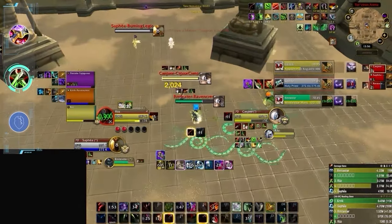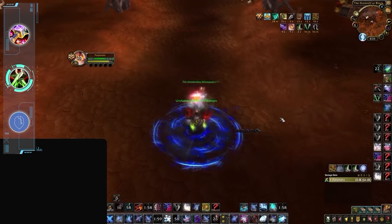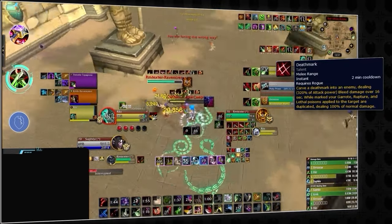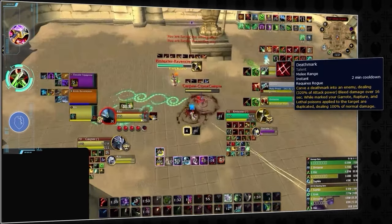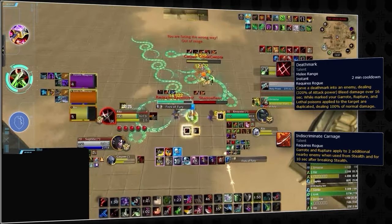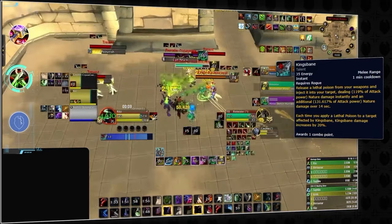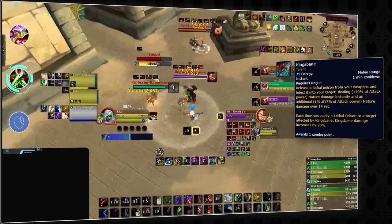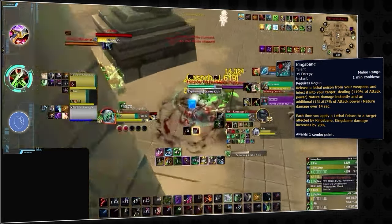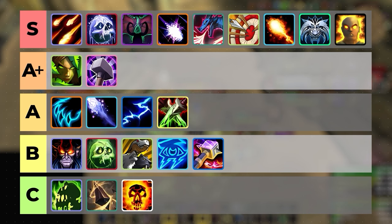Traditionally, Assassination Rogue is not known as a high burst spec, but it's undergone massive changes since Shadowlands. There are a few key parts of the true Assassination burst window. The first is Deathmark, which duplicates any bleed damage. Assassination Rogues now also have Shadow Dance, allowing them to apply improved Garrote to multiple targets with Indiscriminate Carnage. The real burst, however, comes from King's Bane — which deals initial damage and ramps up as more poisons are applied. Since Envenom increases poison application rate, the damage stacks up incredibly fast, and with a one-minute cooldown, King's Bane is very efficient. Though limited to a single target and soft-countered by bleed removal, its lethality earns it a spot on the A tier.